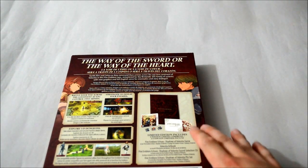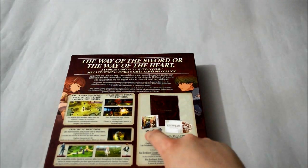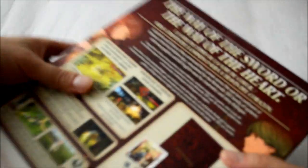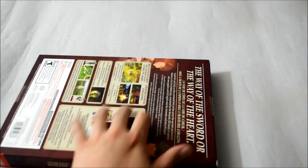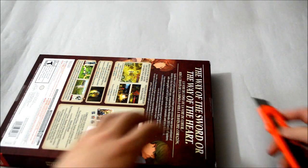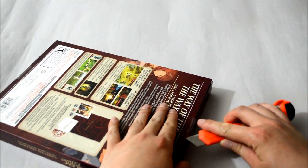Most importantly, the back of the box tells us what's included in the limited edition: an art book, a soundtrack CD, and a set of pins. Now let's open it up to see what's actually inside. There's a sticker seal here so let's cut from there — I'm going to be careful not to damage anything.